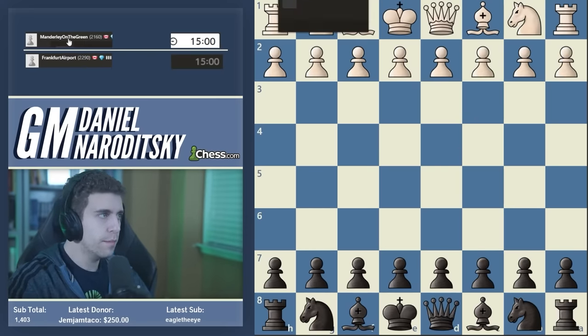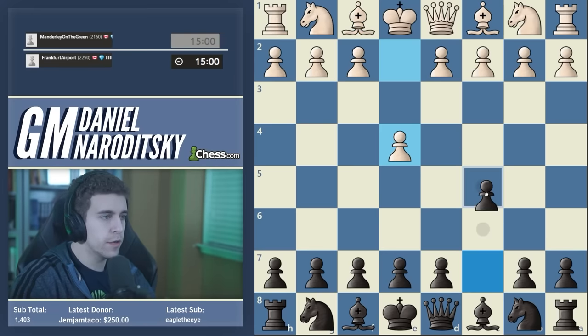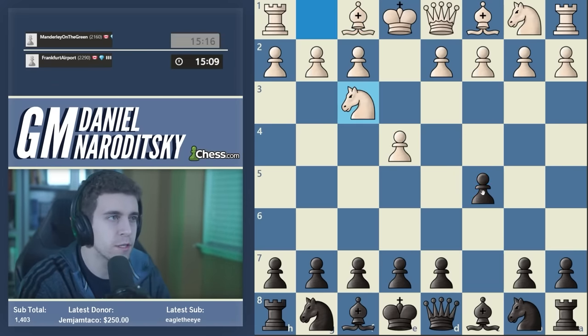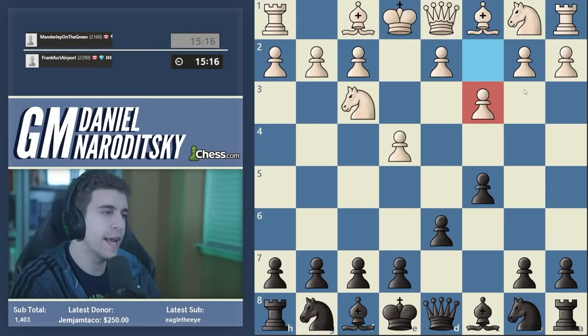Let's play Manderley on the green, who I think is probably in the stream. Good luck, Manderley. Okay, e4. So as usual I'm going to play my real opening — we start off with a Sicilian and we play into the Nf6, d6, c3. This is called the Delayed Alapin.